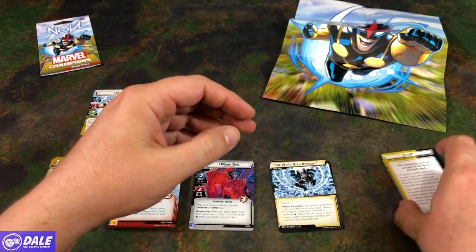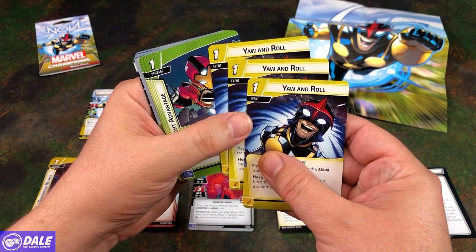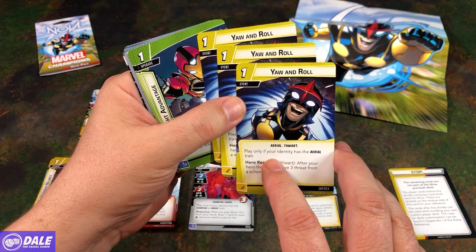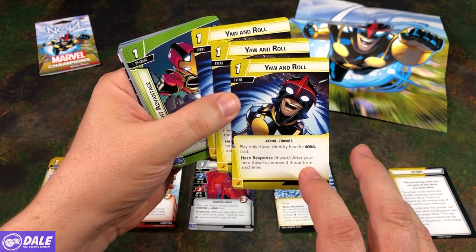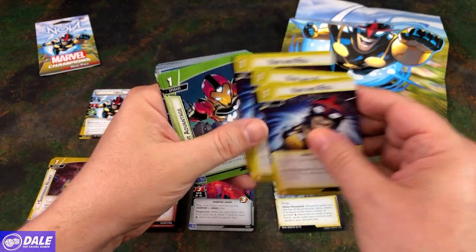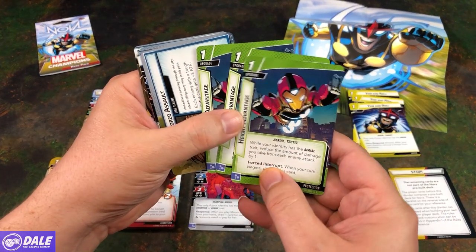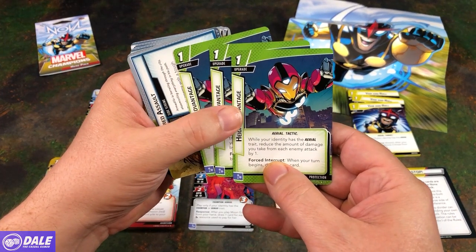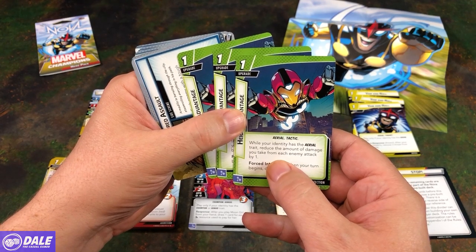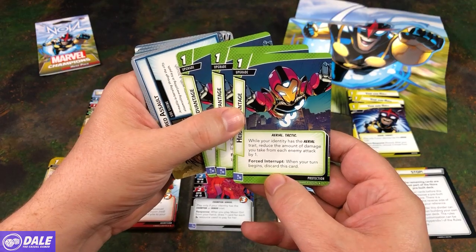Moving on to our extra cards. We have Y'all in Roll, a 1-cost event for Justice, Aerial and Thwart — play only if your identity has the Aerial trait. Hero Response: after your Hero Thwarts, remove 3 threat from a scheme. Then for Protection, a 1-cost upgrade: Height Advantage, an Aerial Tactic. While your identity has an Aerial trait, reduce the amount of damage you take from each enemy attack by 1. Force Interrupt: when your turn begins, discard this card.